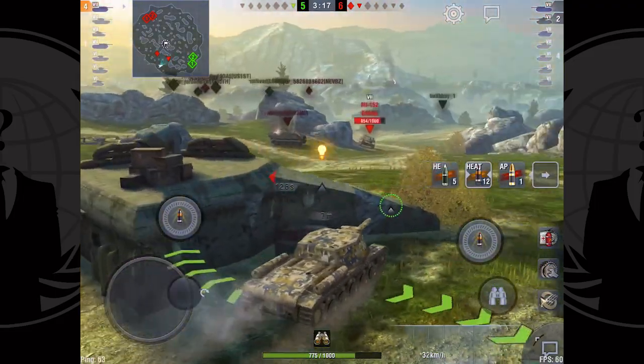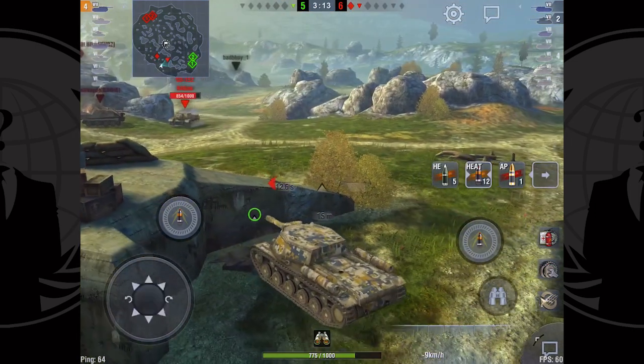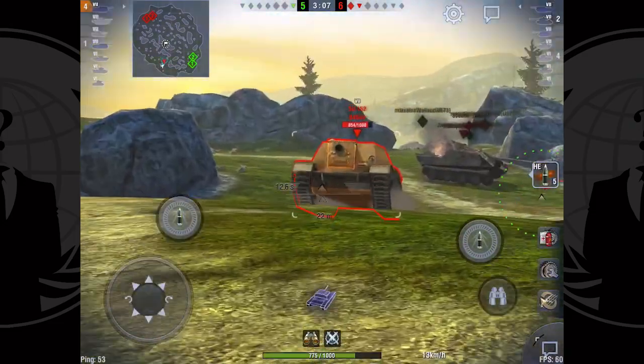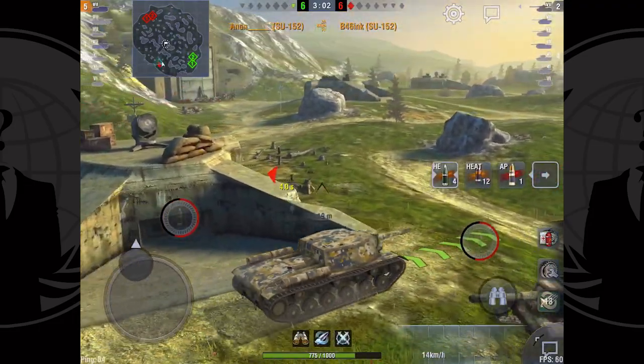Unfortunately I put myself in a terrible pincer spot where I've got the SU to my right and the Tiger P pushing to the left. I know if I can get an HE round into the lower plate of the SU I can kill him in one shot, so I push that direction as my hopeful resort.